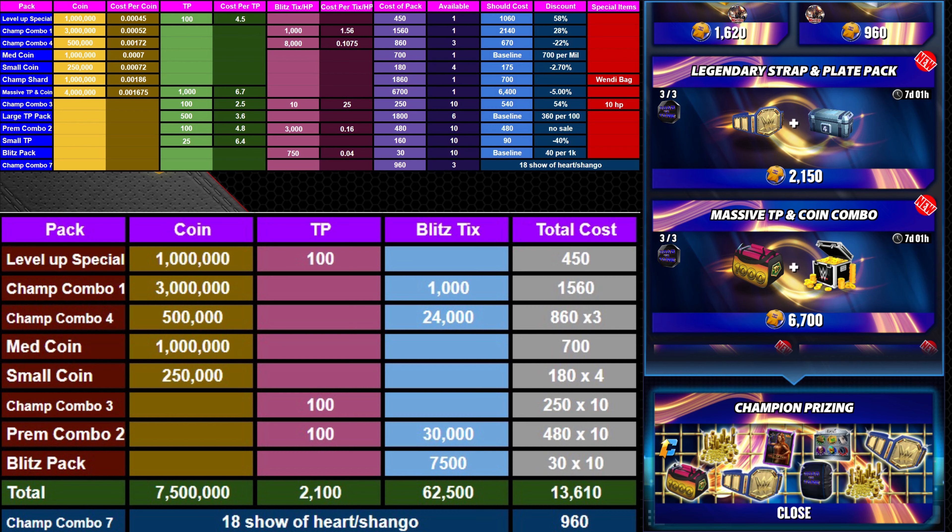That's how I get the baselines, and you can see the discounted price on the right if they are in fact discounted. There is a big change in the Massive TP and Coin Combo — last month it was very bad value, you were better off just buying the large TP pack separately. This month it is almost even, just a 5% overcharge, but you can get four million coin. I'm not personally planning on buying it unless I get a lot more t-shirts than expected. With a thousand TP you're hoping you hit the color you need, so it is kind of purchasable and if you're short on coin you may think about it.